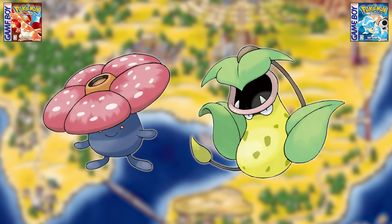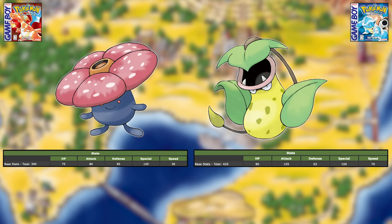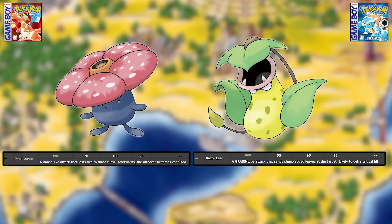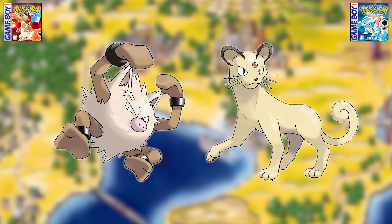Next is Vileplume versus Victreebel. These Pokemon are very similar but with two big differences. The first is their stats — Victreebel has a better base stat total under the Gen one stat system. The second difference is their moves: Vileplume got Petal Dance with only 70 base power, and Victreebel got Razor Leaf with only 55 base power but a high crit rate. Since their main moves are about equal but Victreebel's stats are better, I'm giving this one to Victreebel. Next is Primeape versus Persian.